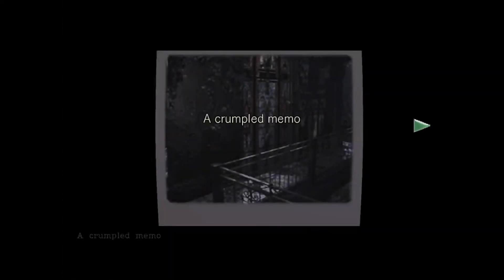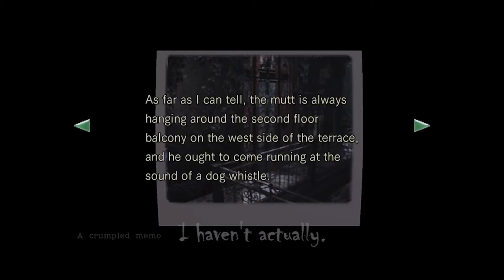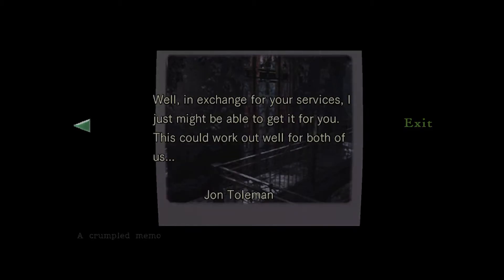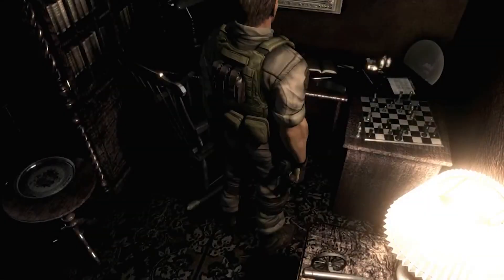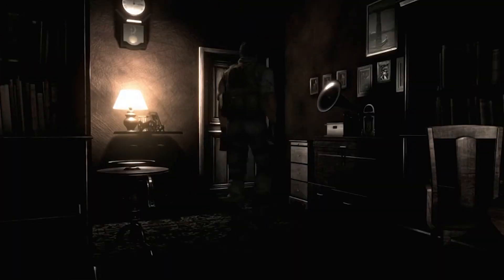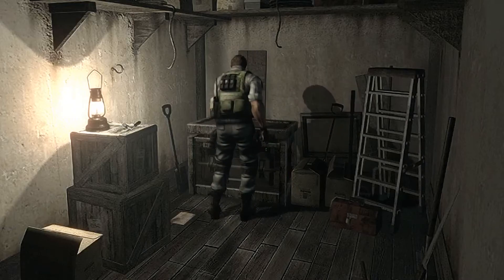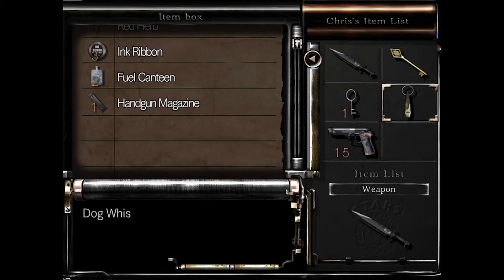So we have to kill the dog, obviously, to get the collar and get the object inside the collar. We're coming back here. Alright guys, so we're back. This time combine these — oh, one bullet, let's just toss that in. Got the key, the dog whistle, and the old key in case we can unlock anything. Can't carry any healing stuff though — I'm guessing we're probably gonna need some.